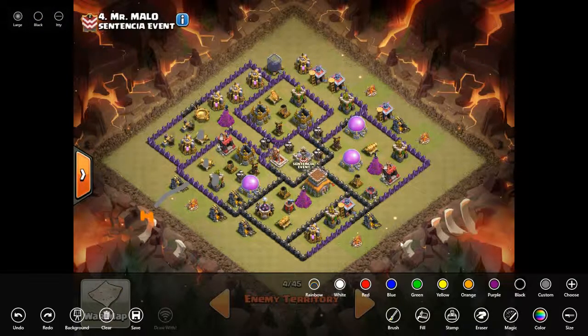Then I drop a hog here to grab that CC lure, and once that hog dies it would lure everything all the way to where this golem is. While that's happening, I'd drop a wizard here, a wizard here, and one minion here to take out this collector, collector camp, and collector. Nothing's in the way and the funnel is now directed in that direction.